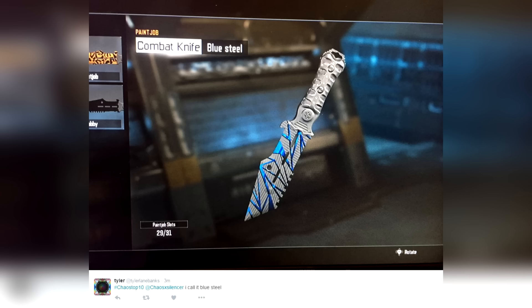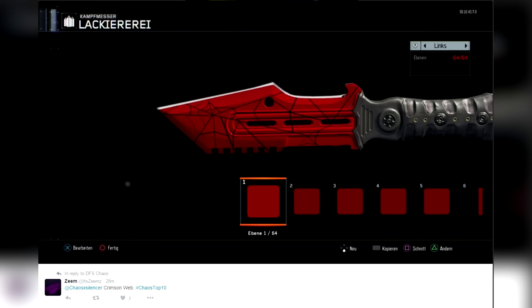Coming in at number 5, from Zeme — 'Crimson Web,' 64 out of 64 layers. I'm not really sure how you get 64 layers — he has just a ton of red layers. Does that actually make a difference in the depth of the color? You guys can let me know. Very very cool knife. I love the webbing and the simplistic sexiness of this knife, and the trim on the outside as well. Any red blood-type knife done well is really really cool.